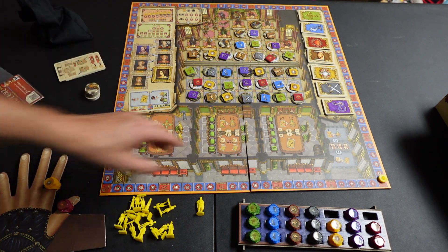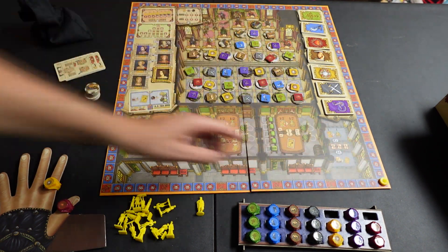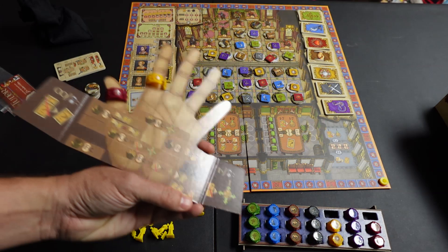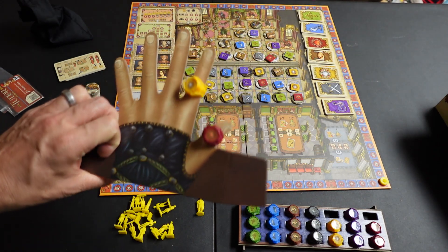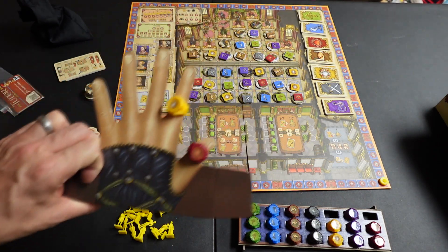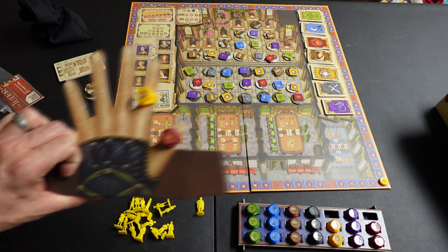Once you've put all those out, you're going to put your little start score tracker right here. Everyone's going to get this little player shield that has all these rules in the back, which I'll explain later. And then you start with two rings — you can put the rings anywhere you want.